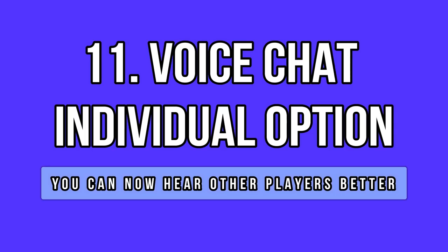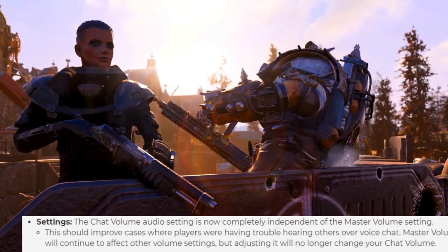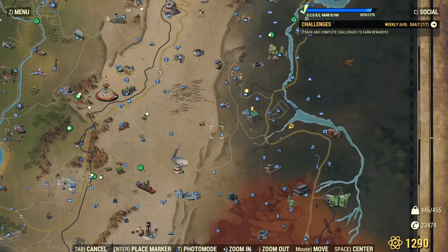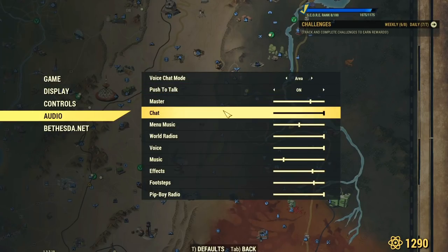This next point is extremely helpful. How many times have you struggled to understand what someone is saying in voice chat because they were too low? It happened to me all the time — rather annoying during events or when a player came to me asking something. Now, you have an individual bar to boost the voice chat volume and it helps so much. I maxed it out and so far I haven't had any issues hearing people out. It really works, surprisingly.